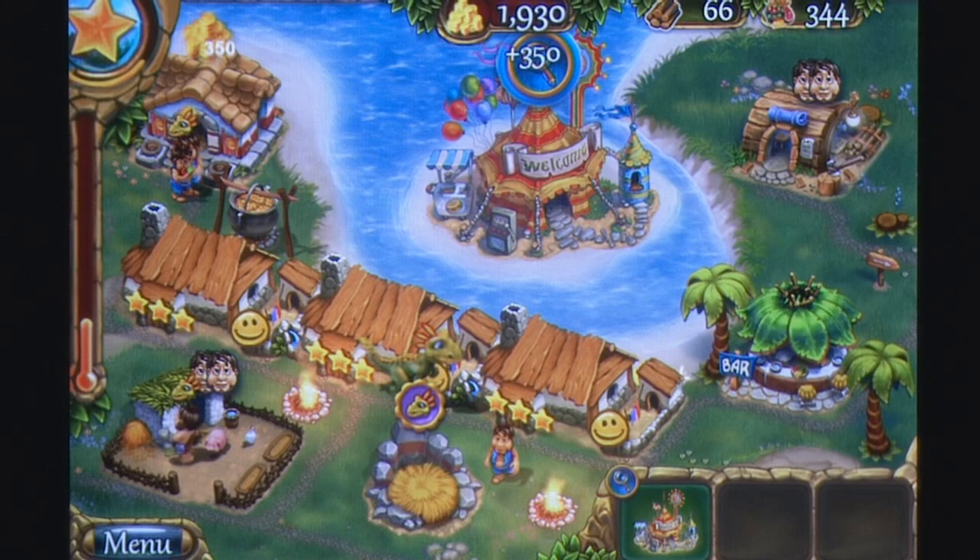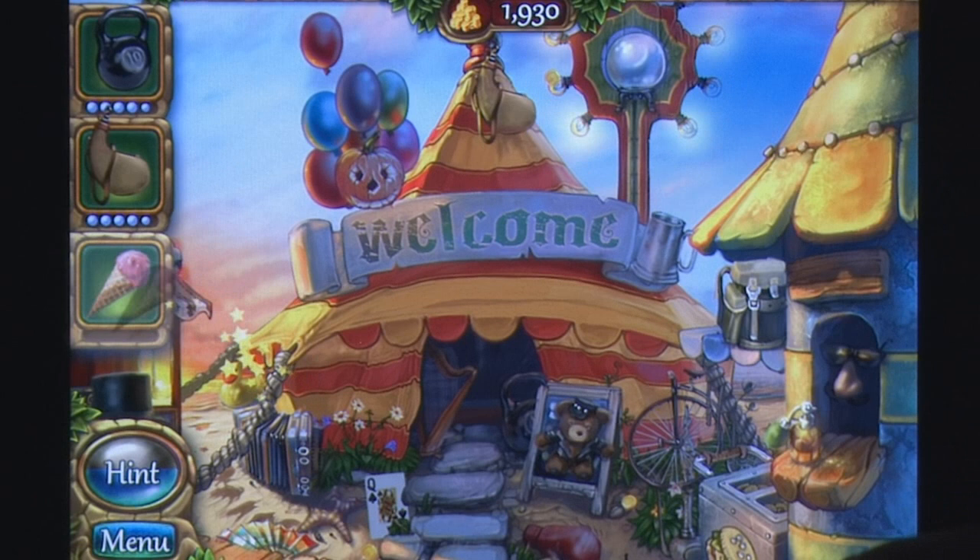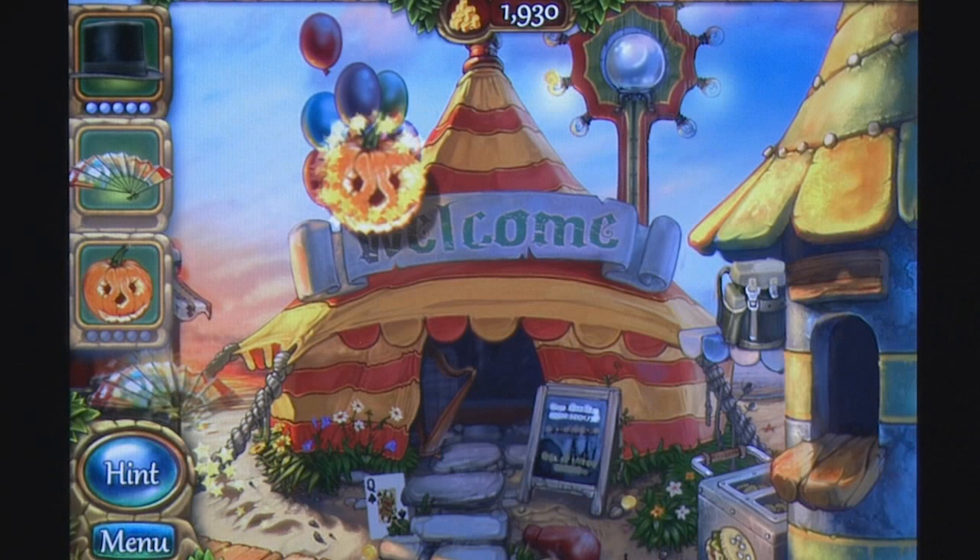Watching the little tribesmen perform their various duties while constantly changing their outfits to suit the occasion is amusing, and while there aren't a lot of fancy effects, the 2D sprites do a good job of conveying important information as quickly as possible. There are some overlapping issues on busier stages that can cause you to cancel or start an upgrade when you don't require it, but this rarely affects the outcome of a level.